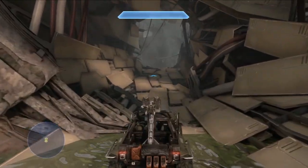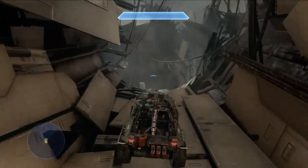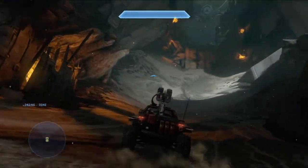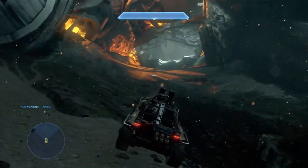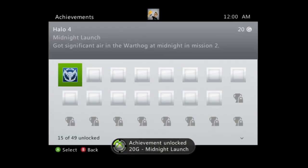I line myself up right here, open my guide — you can see it's 11:56 — and fast-forward to 11:59. When the clock strikes 12, I guide out and gun it. You have about one minute to get a lot of air. I needed to do two jumps and hit a checkpoint — I'm not sure if that's completely necessary, but that's how I got the achievement. There it pops!